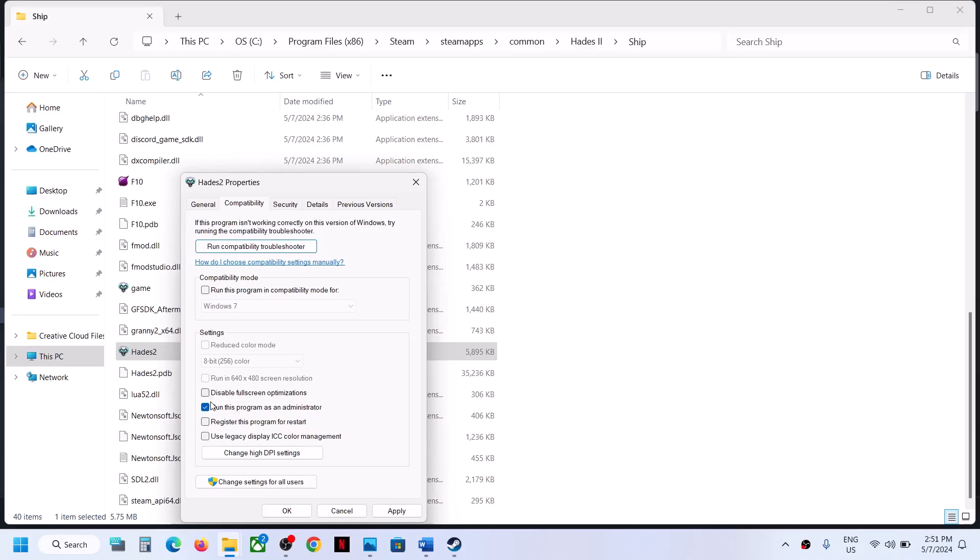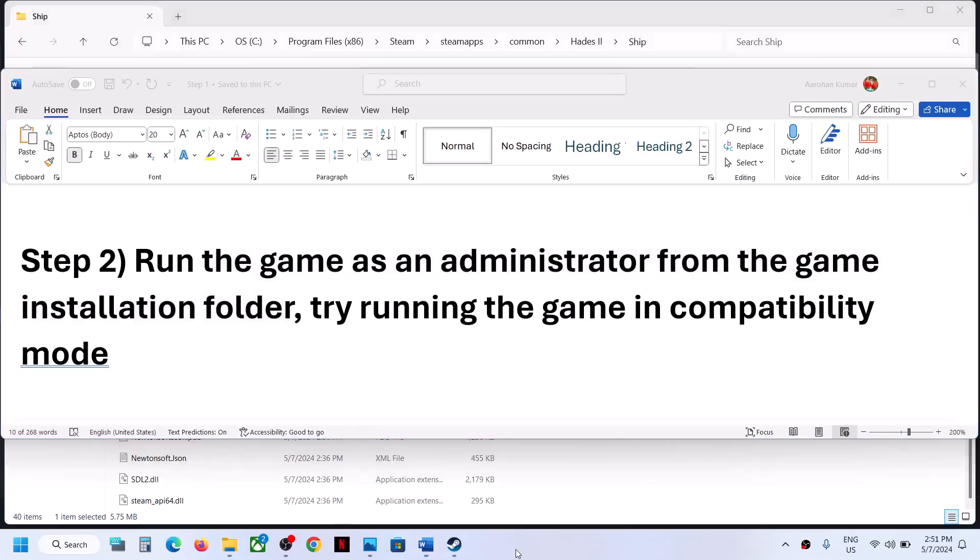When you put a check and it is not working, you can uncheck these boxes, then hit Apply, click OK, and then follow the next step.